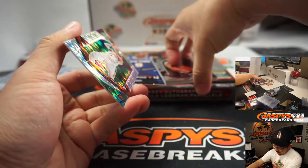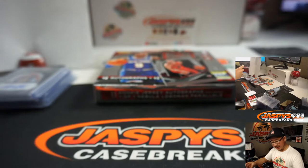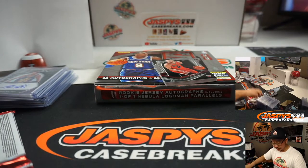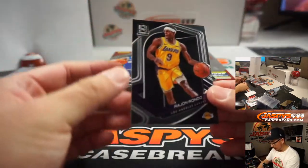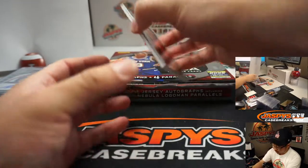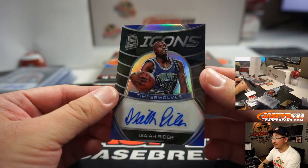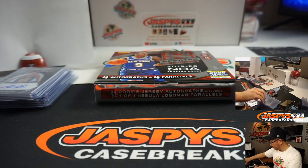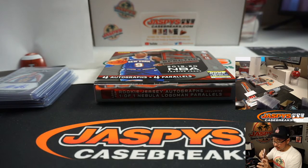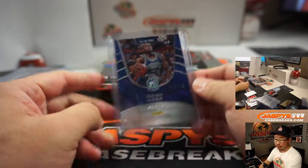I think there may be an autograph that could be not numbered as well. 93 out of 99, Ricky Rubio. We've got Rajon Rondo and Zach LaVine, and Icons autograph Isaiah Rider. That's 112 out of 149, so that will go to number 2 — Fred Williams with 2. There you go.